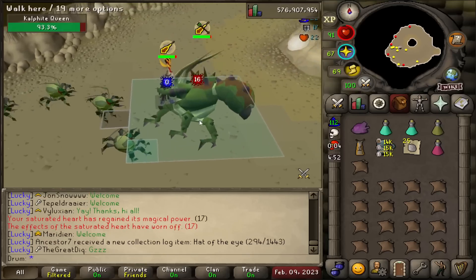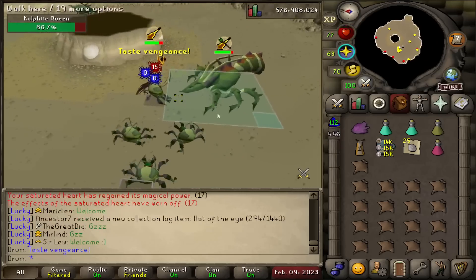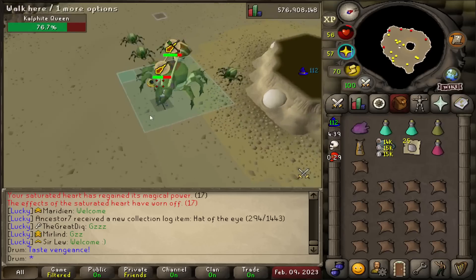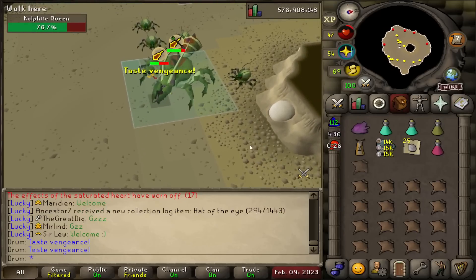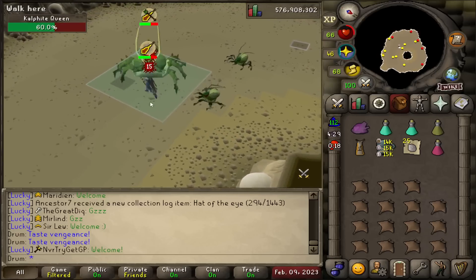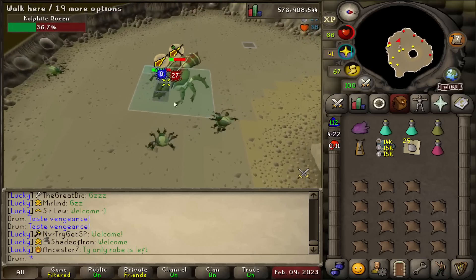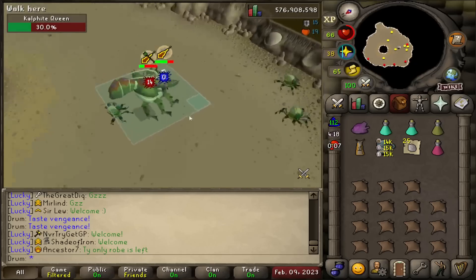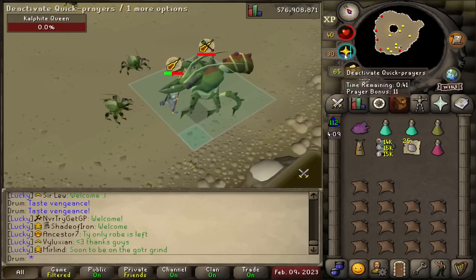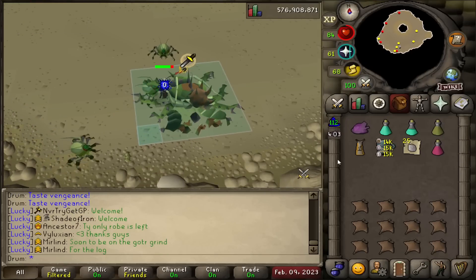I'm the kind of person that hates hunting slayer tasks for bosses, because I've gone through thousands of points hunting for a specific task for hours or days, and all that time I could have just killed the boss. With best-in-slot gear you basically kill it in the same amount of time anyway. So instead of wasting slayer points hunting a specific task, just go kill the boss — even if it's one or two kills less per hour. The only tasks I'll probably hunt for pets would be Jad and Zuk, since those actually affect the drop rates for the pets.